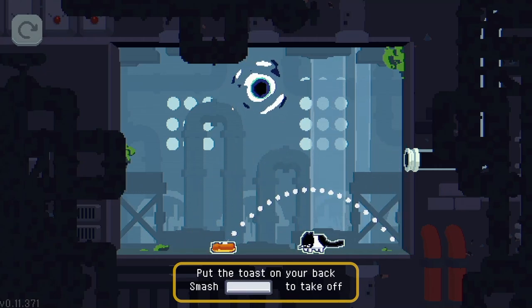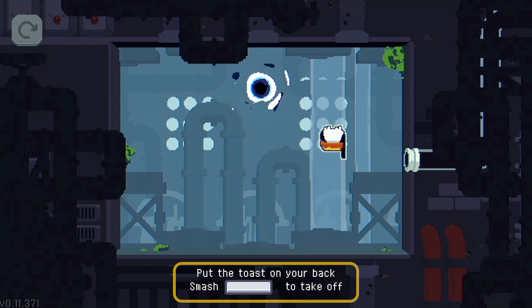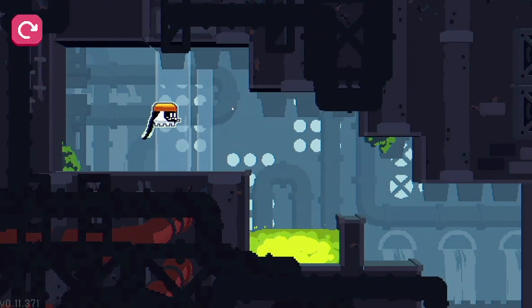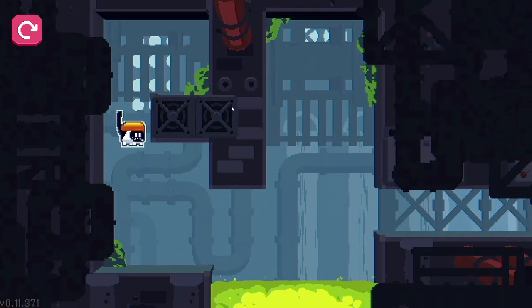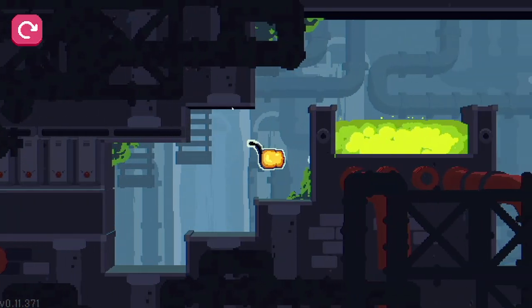Put the toast on your back, smash X to take it off. So we can anti-gravity — by spinning in mid-air we gain the ability to bypass gravity.